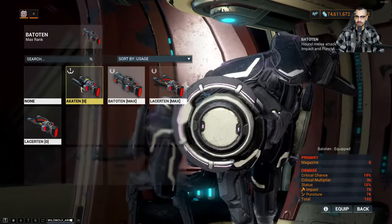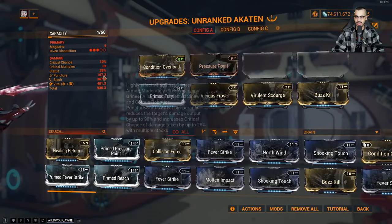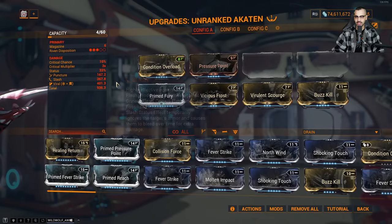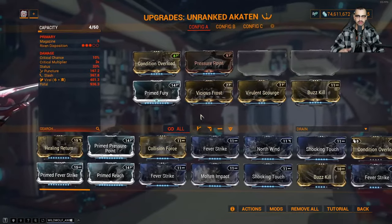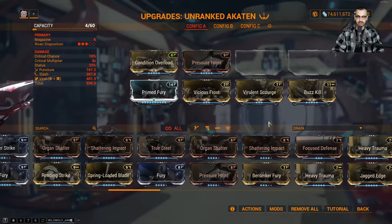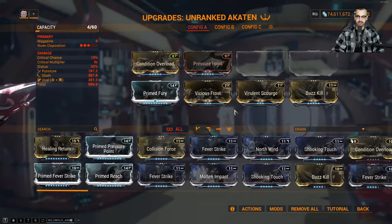The cool thing is this guy gets access to Akaten because Akaten is going to be puncture and slash — puncture gives you more crit chance, slash gives you slash procs, and then you're getting viral. This is a zero-to-one forma build just so I can put Buzzkill on there — that's all the slash you can get out of there. You don't get access to Carnist Mandible, at least from what I can tell. That's the basic gist of it.